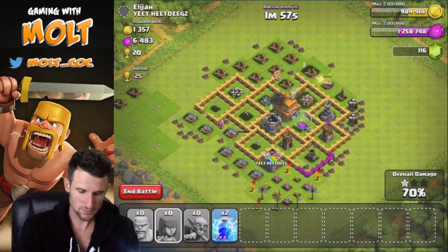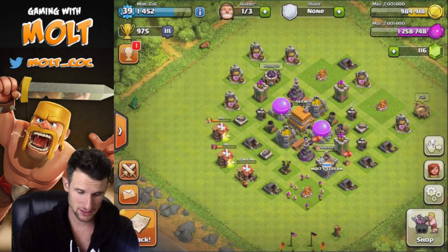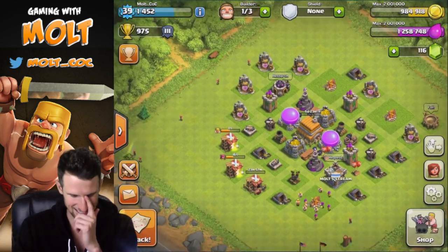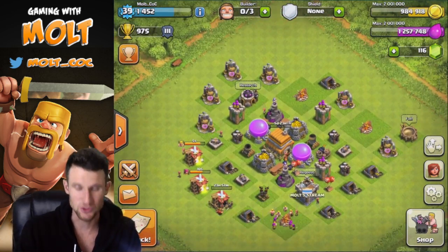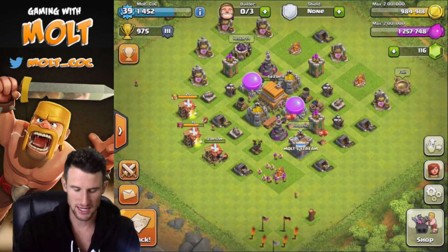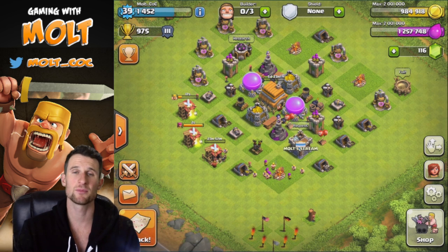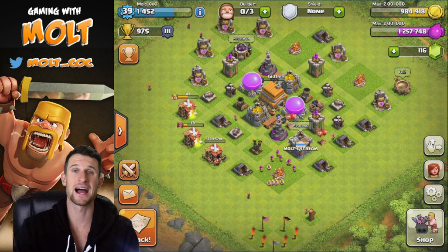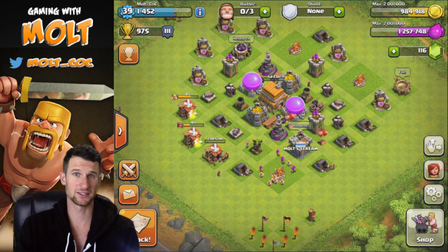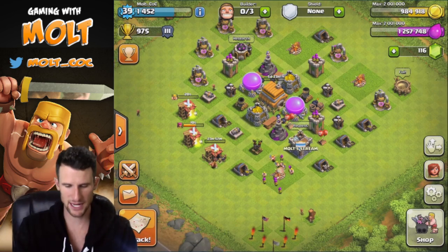We're going to end this battle here because we got all the loot we needed — that's a good amount right there. Looks like we hit Silver 3! Oh, and there's a gem removal — nice, that'll give us some gems. If you guys are curious what to do with gems, boost your army camps. If you're going to be playing for about two hours, boosting your army camps gets you four times as many attacks — if you'd get 20 attacks normally, you'd end up with like 80.